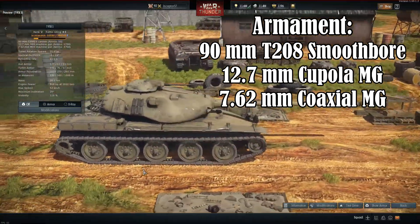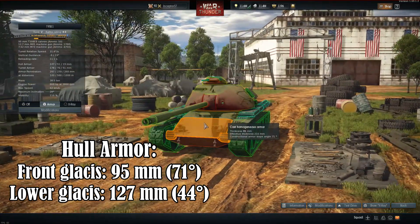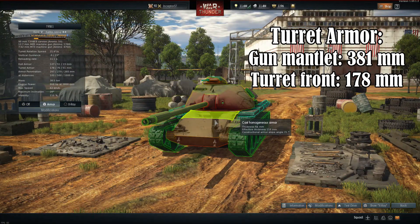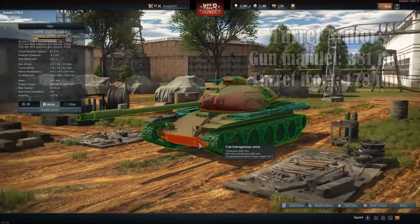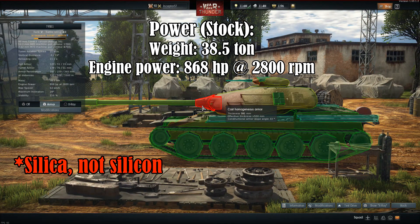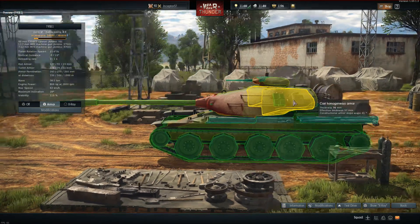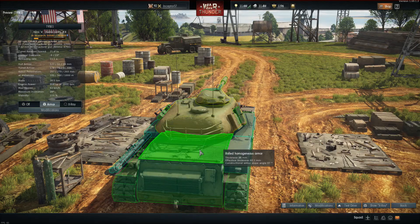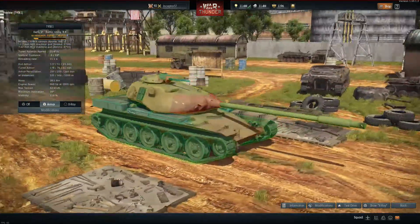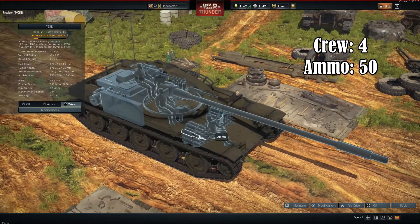Its main armament is a 90mm smoothbore. It's got two machine guns — one in the cupola and one coaxial. One thing I want to point out is that the T95 in US history has silica embedded in its cast steel, so it's technically a proto-composite. Not sure how Gaijin will model it in the game, or if it's even applying, because I don't own it and can't test whether heat rounds actually stop on it.